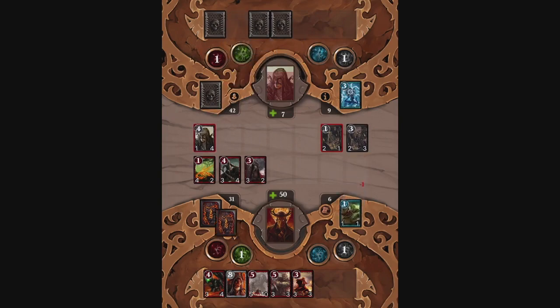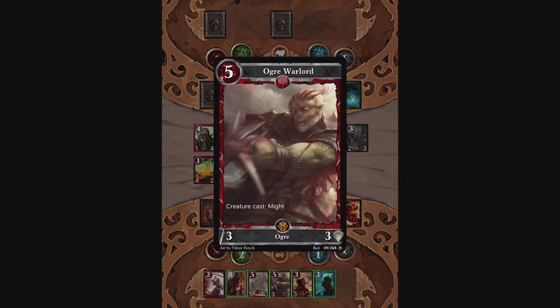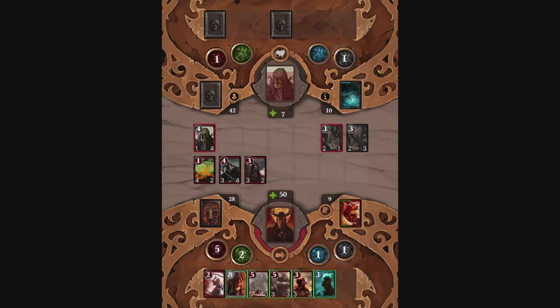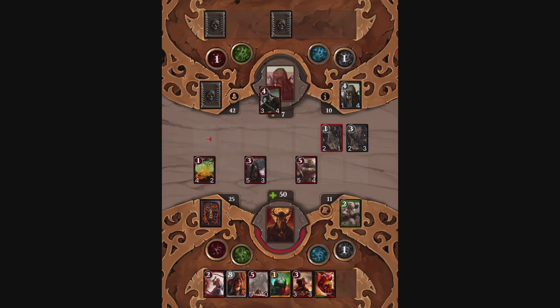It survived. We definitely want to play an Aeon. And I can nuke one of those creatures, but as we know from our experience with the red control deck, the Ogre Warlord is so cool that let's just play it. And we'll continue to buff something like the Marauder, because it gains plus four damage technically, because the plus two gets doubled. So Marauders are great to buff.